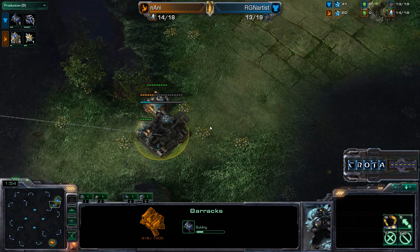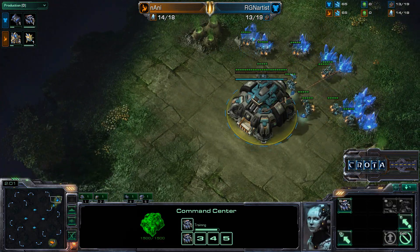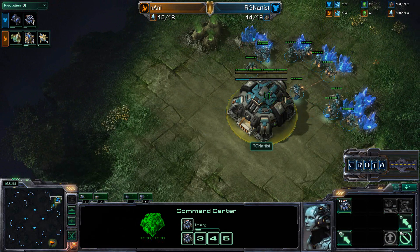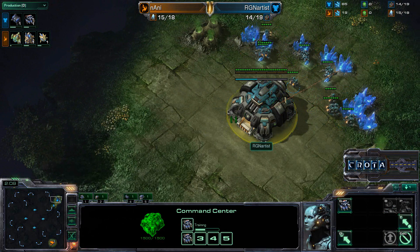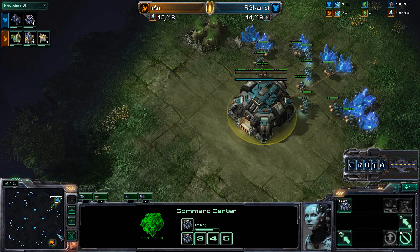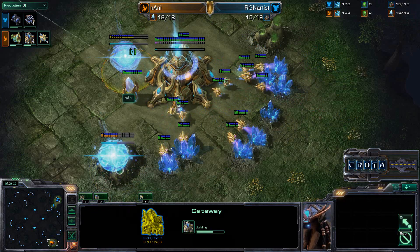Artist has not gone for a refinery as of yet. With no refinery, he may be going for an additional command center as well, trying to fast expand, and then using bunkers, Marines, and Marauders to fend off any pressure that may come in. I think that's really what happened in the previous matchup.